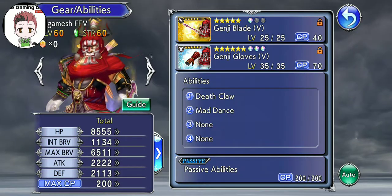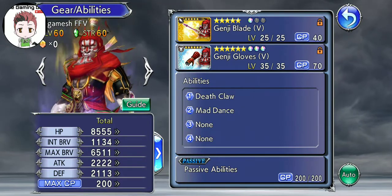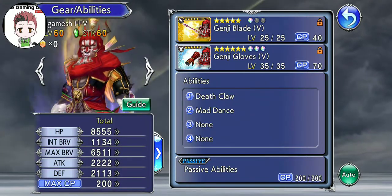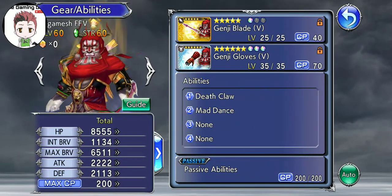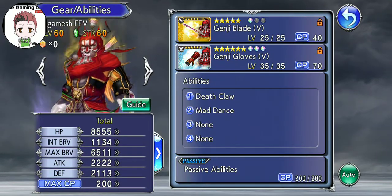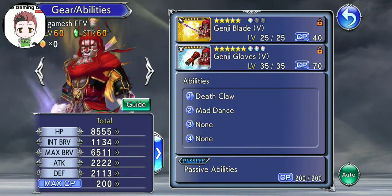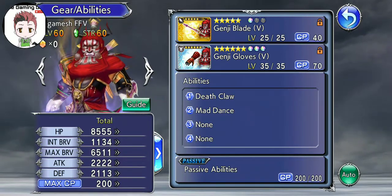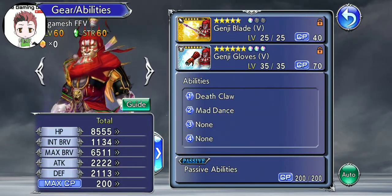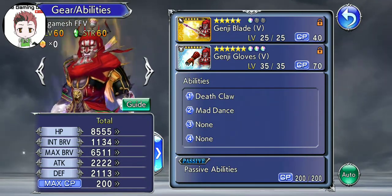His EX ability is a three-hit single-target HP Attack that grants three stacks of Hero of the Big Bridge at maximum break, with a slightly fast Recast Speed, no Overflow, and delays by one turn. Now, you might think that's pretty nice — but no. He spins like a hundred times and he only hits three times. It's so bad.